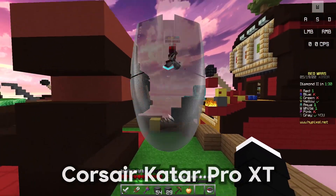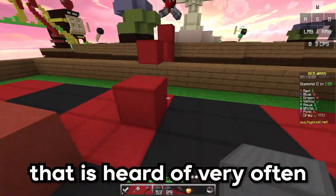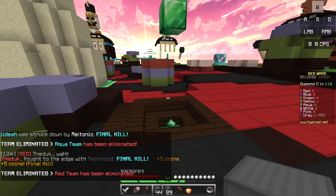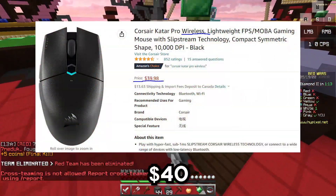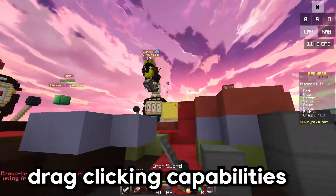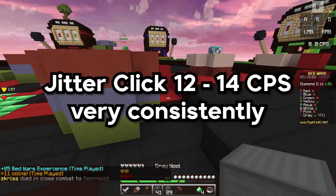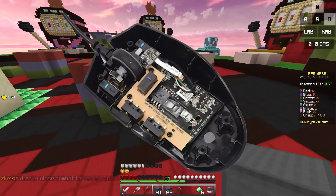At number 5 on our list, we have the Corsair Katar Pro XT. The Katar Pro XT is not a mouse that is heard of very often in the Minecraft PVP community, but I think it deserves way more recognition for all of its features. On Amazon you can find the Katar Pro XT for only $30, and if you want the wireless version just add 10 more dollars to your budget. The Katar Pro XT is mostly known for its drag clicking capabilities, but it can also butterfly click and jitter click very well. For jitter clicking, it can achieve up to 12-14 CPS very consistently. Jitter clicking is pretty much effortless on this mouse because the switches are on the light side.